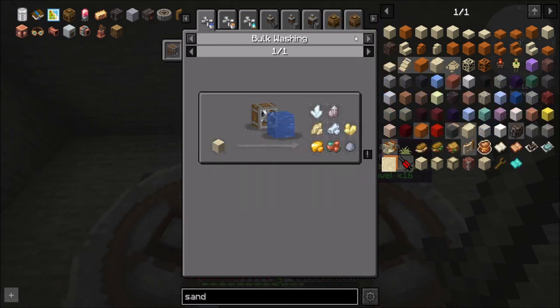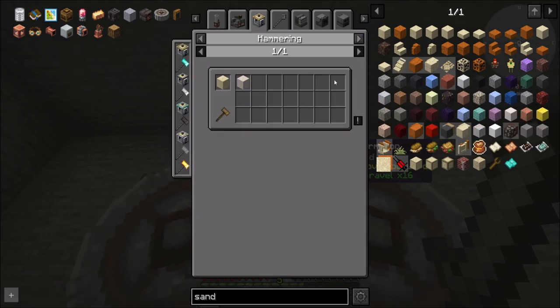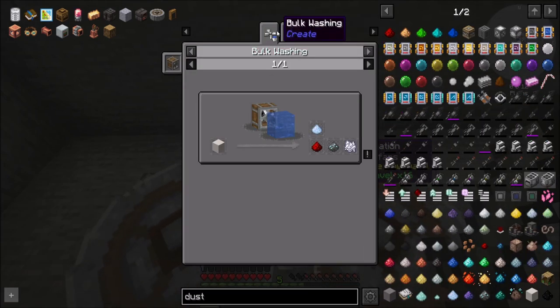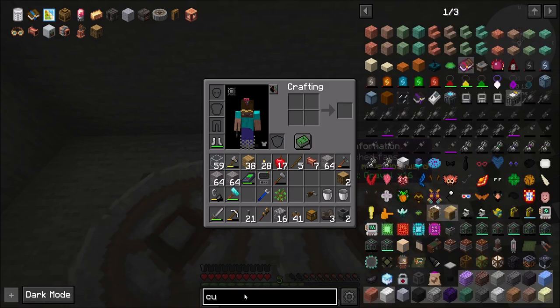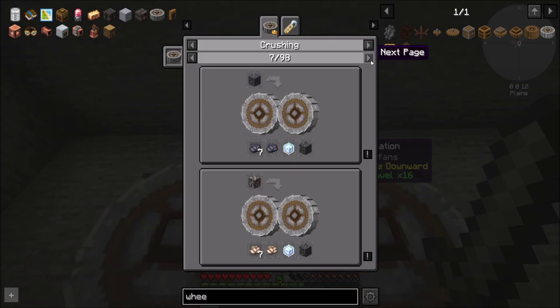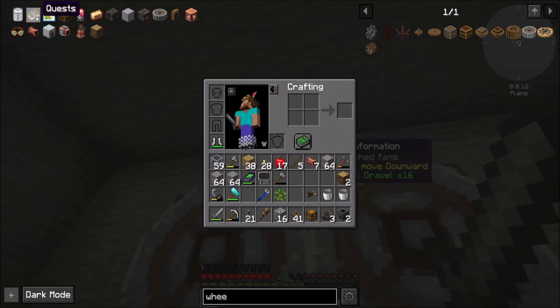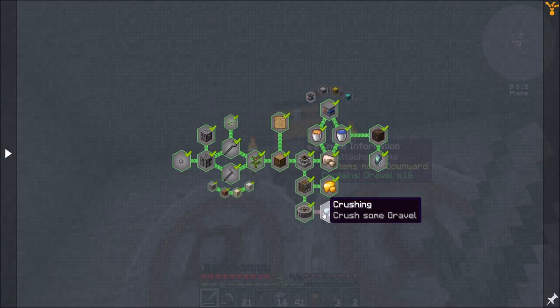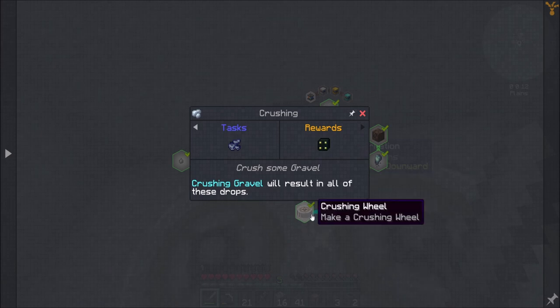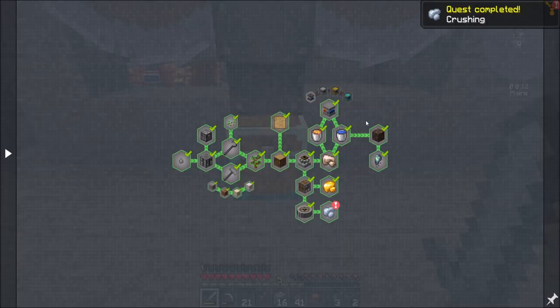So now if I crushing wheel sand, is that anything particularly interesting? I don't think so. How about dust? There's some dust right there — that's only washable. So the crushing wheel uses are many, obviously. But I think gravel is the only one that has a custom thing to it. If we look in the book — processing gravel will result in all these drops. So it's really just gravel that we're going to want to do, and that should complete the quest for me.